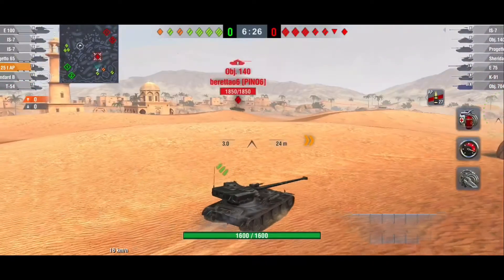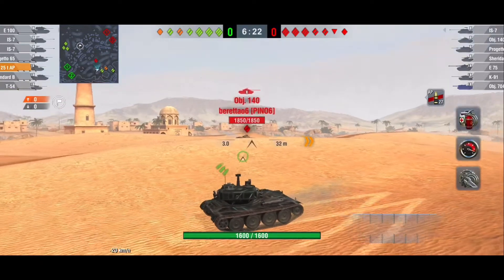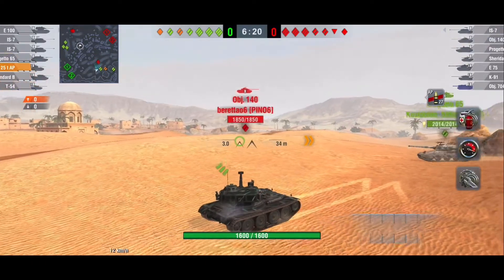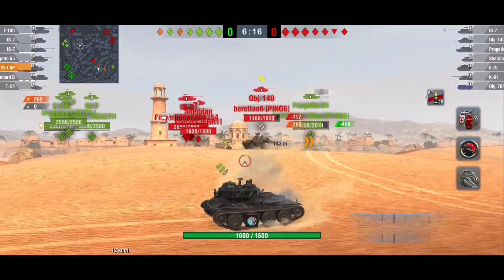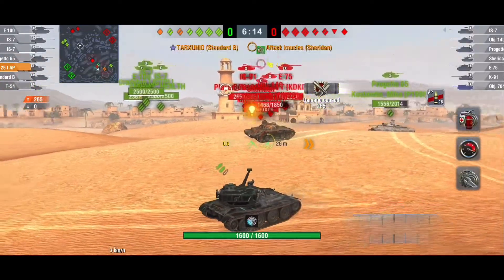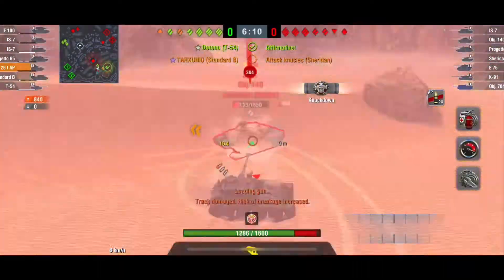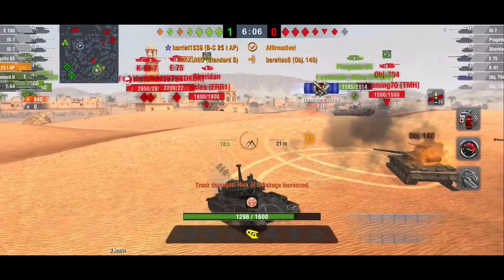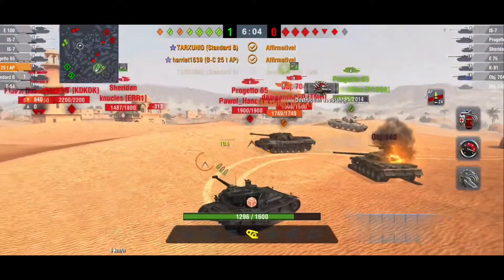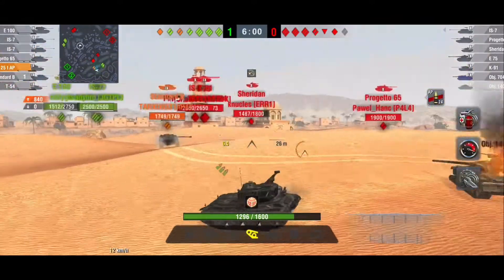He's just going to remain in this ravine. Here comes the OBJ 140, and thanks to his little French camo ratings, he is not spotted until this OBJ decides to cross the sand dune. Then he gets one shot, reloads, gets a second shot, and gets one more shot off before the OBJ gets taken out by his Standard B platoon mate. He's on his clip reload again, staying down in the sand dune because he's still spotted.